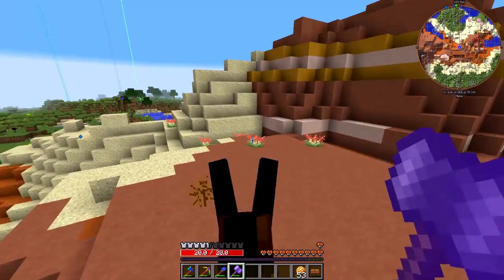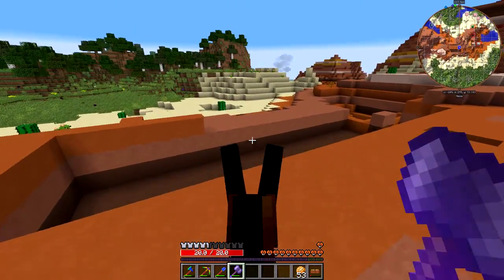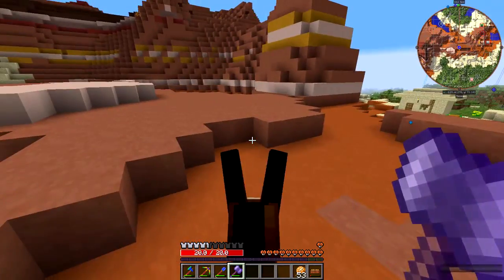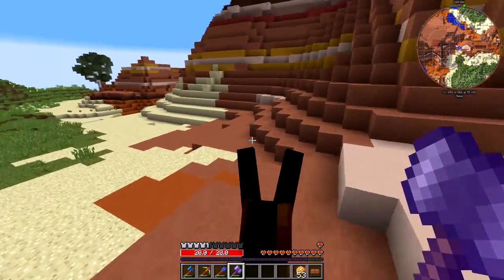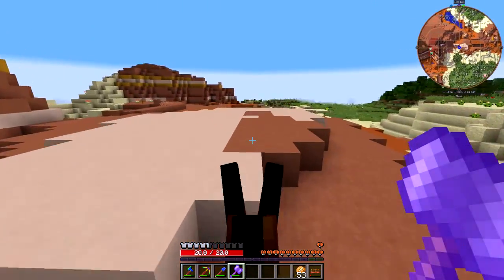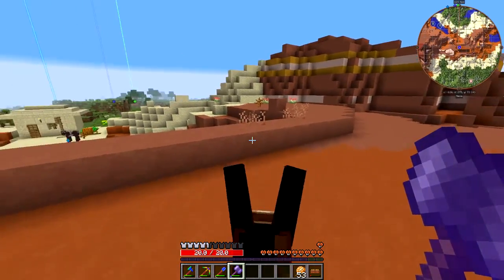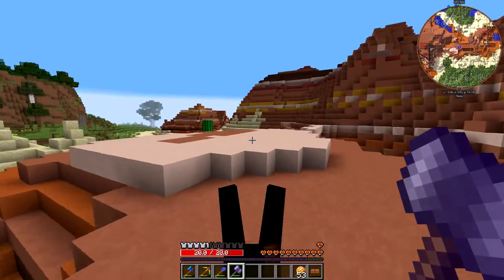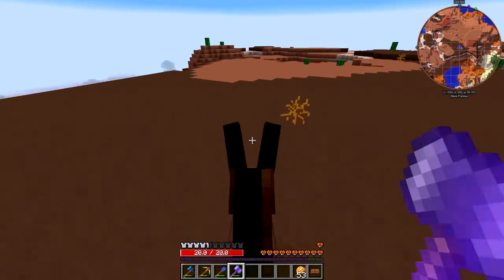I want to use hardened clay for the factory building, but I don't have any clear idea what I want. This is orange stained clay - I might actually want to build it out of orange. I should probably just start leveling off this mesa, just totally wreck it. I've got to say, the steel hammer is pretty good.